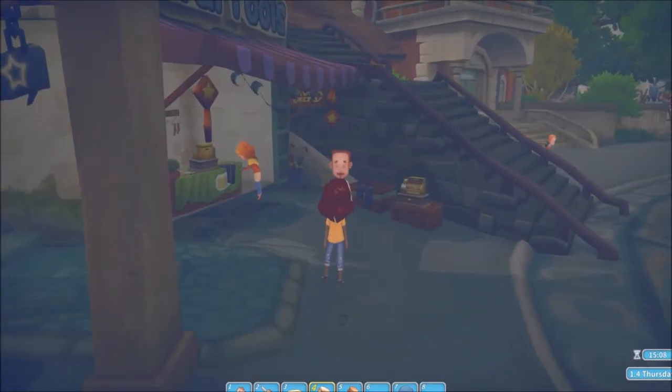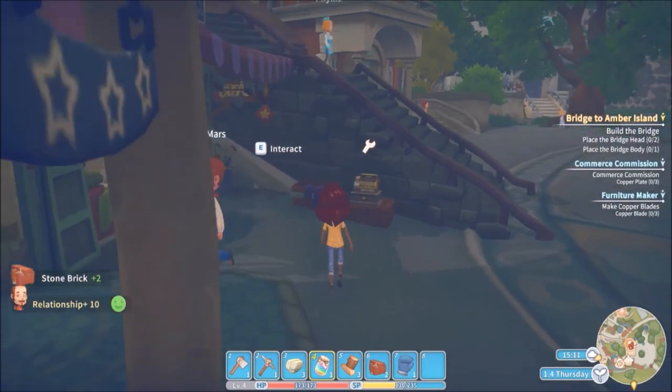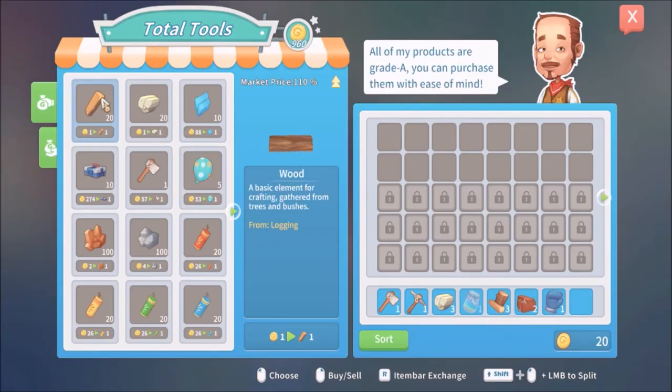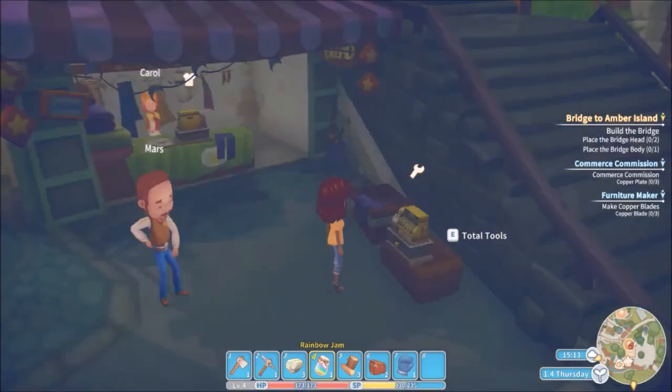Met Mars who runs a tools and weapons shop — best selection around. He gave us stone bricks for free as a leg up — don't tell his wife, who's standing right there. His shop has wood, stone, power stones for making tools better, copper, tin — useful for upgrading weapons. He also sells fireworks and umbrellas for rain.